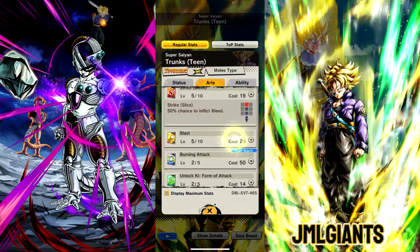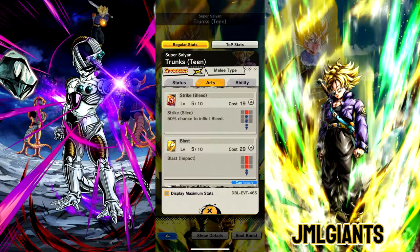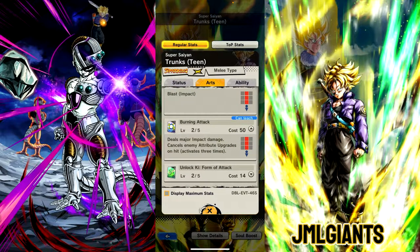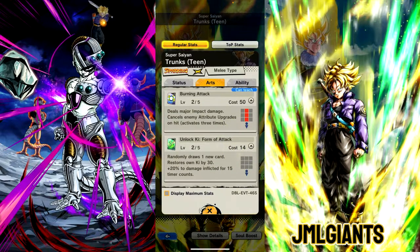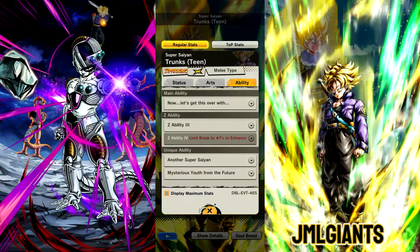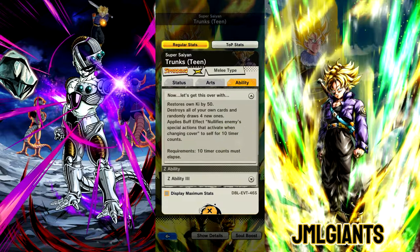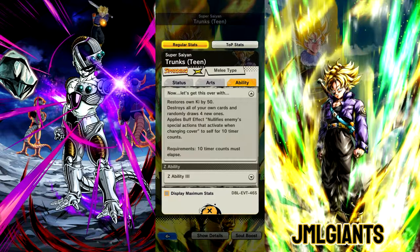So first let's go through this kit a little bit. He has a 50% chance to inflict bleed on his strikes. The blue card is major impact damage, cancels and activates upgrades on hit 3 times. Green card draws 1 new card, restoring will keep by 30 and 20% damage inflicted. His main is pretty good — restoring will keep by 50, destroys all of your cards and gets 4 new ones, and nullifies cover change.